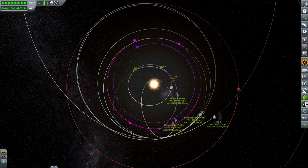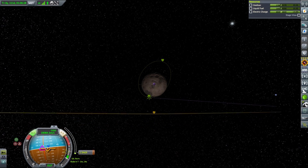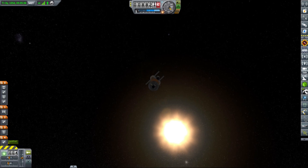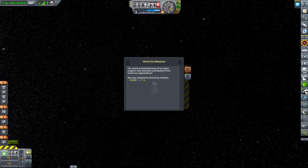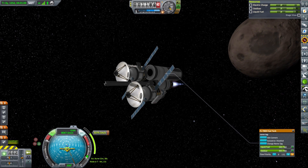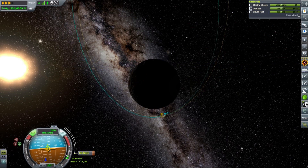First, our MOHO mission that we sent in episode 9 has finally reached its correction maneuver node. The correction we needed to perform was relatively small, about 30 meters per second, and after executing it we were at MOHO shortly after. It is our first mission to MOHO and we sent only two science and mapping satellites on a rather less-than-optimal trajectory. Because of that, our insertion burn was a whopping 4300 meters per second, but we were prepared for that and had more than enough fuel, plus the satellites have around 2000 meters per second each for any future corrections.